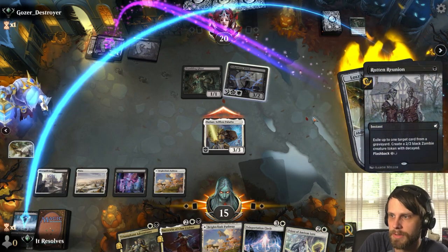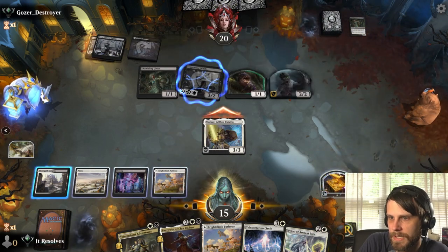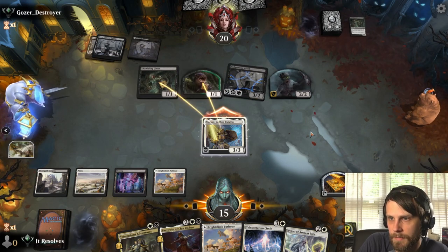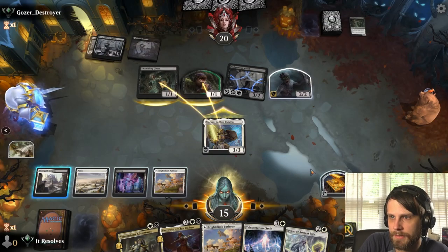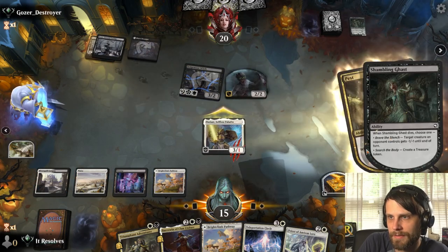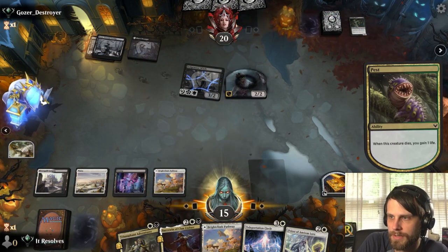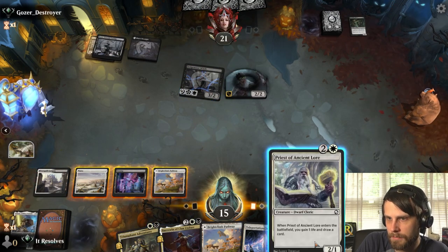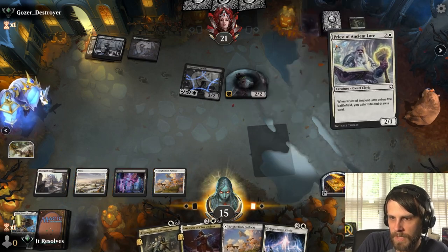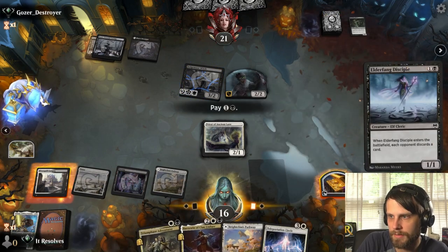They exile Elder Fang Disciple and create some stuff — makes total sense. I assume they're gonna double block. Looks like that is going to be the case. On the bright side, they won't have that Shambling Ghast to worry about as much, which I think is pretty relevant. I'll drop the Priest of Ancient Lore — we draw a card, nice! Let's drop that too. Despite really wanting to get that adventure down, they've only got three cards in hand.